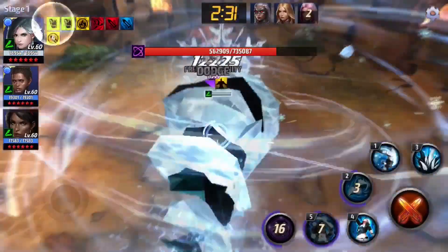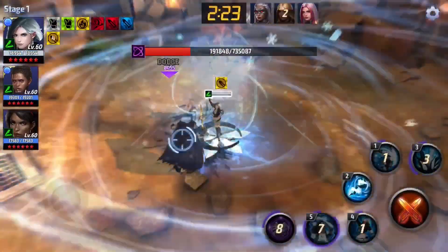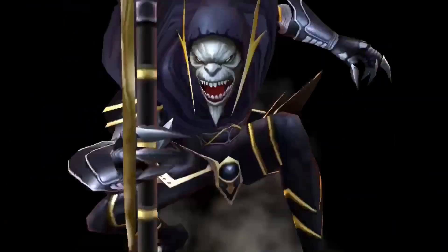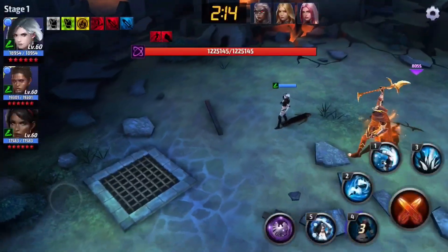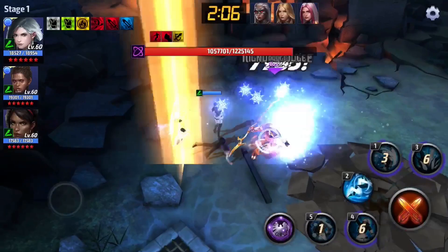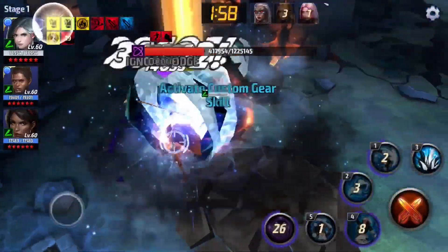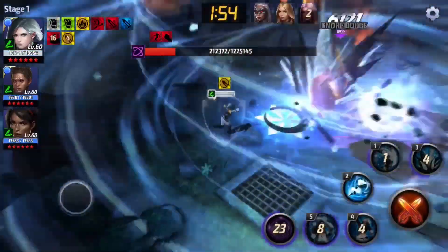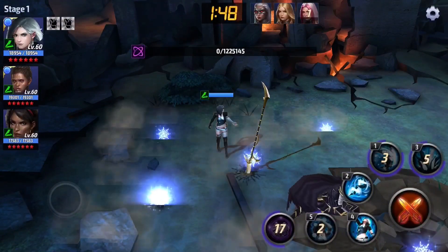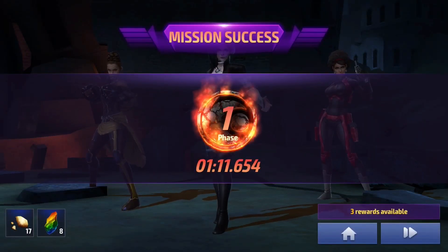I feel like she definitely needs the ignore dodge strikers because the Entice will miss, and the Entice is a good way to chain back into the i-frame. You don't have to worry so much about the parts where she's slightly outside of those i-frames — you can take damage. I knew he was going to jump there but for some reason I still used the skill. Come on, melt this guy. I feel like we could definitely do this in a minute, but maybe not without the ignore dodge strikers. Let's go test her against Ebony.